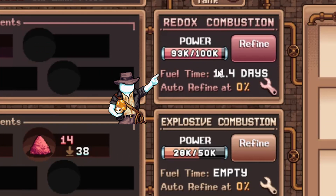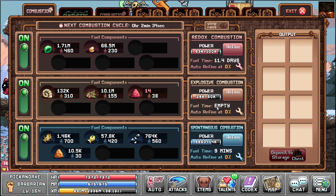But since salt is a big bottleneck in the game, upgrading the rank will save you a lot of time. You can see the fuel time — how much material you have at the current consumption, so you don't have to do any math. 11 days until empty and 9 minutes.